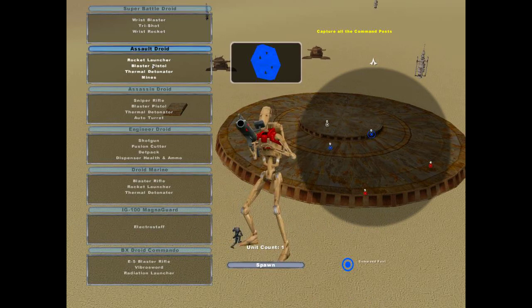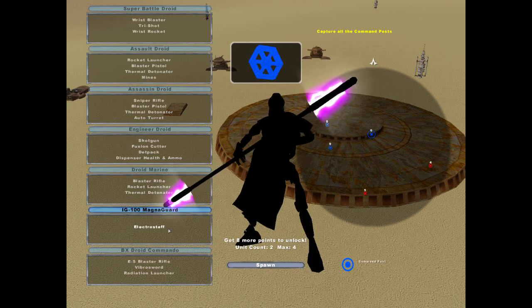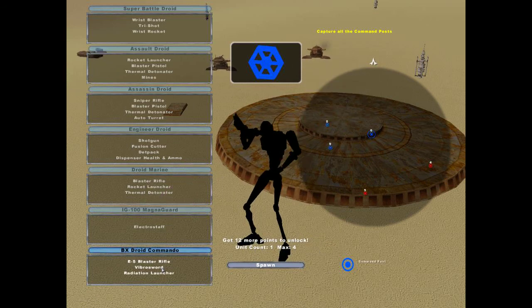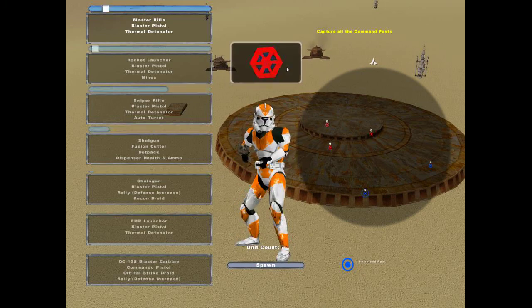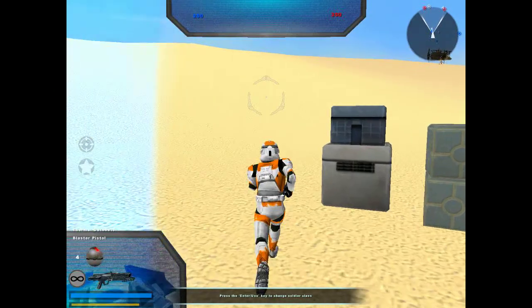On the Separatist side we got the Super Battle Droid, Assault Droid, Assassin Droid, Engineer, Droid Marine, MagnaGuard, and Droid Commando. Nice — this looks pretty satisfying. We'll start in and spawn up as the plain old 212th Clone Trooper.